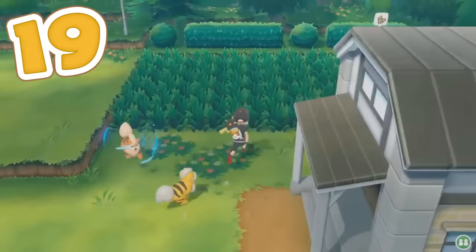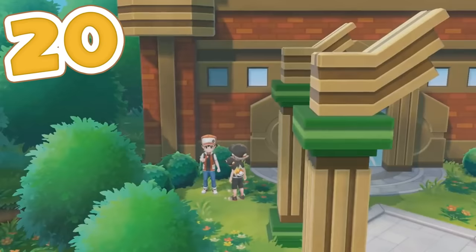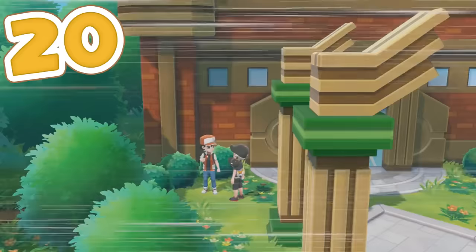Once your team are high enough levels, you can take on the Master Trainers, which are located in the overworld once you've defeated the Elite Four — a link to a tutorial on how to beat and locate these will be in the description. Finally, once you've defeated 6 Master Trainers, Red is going to be able to be battled outside of the Pokémon League. Be warned: he has a team of Pokémon all in the level 80s, so he will be very, very difficult to beat.